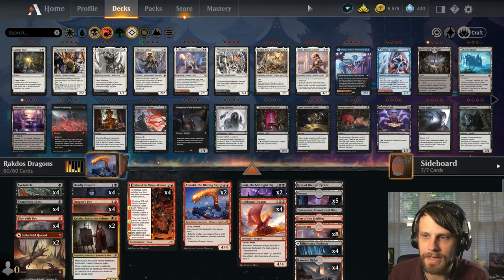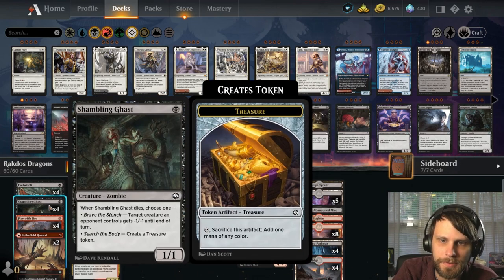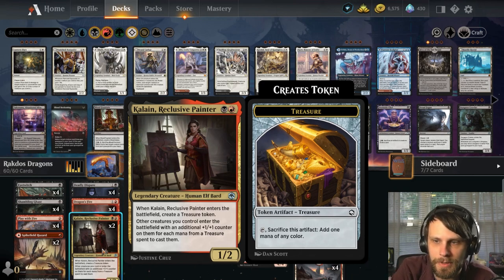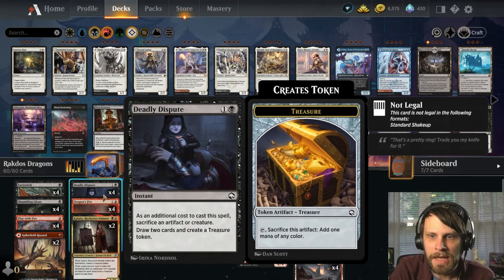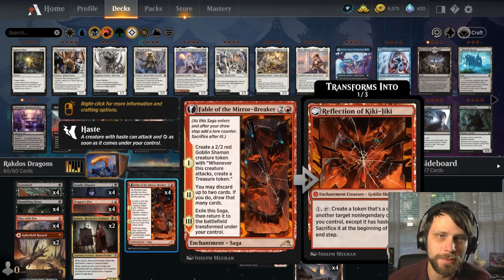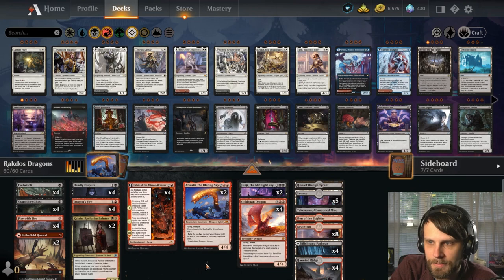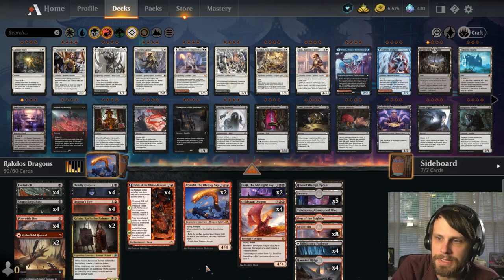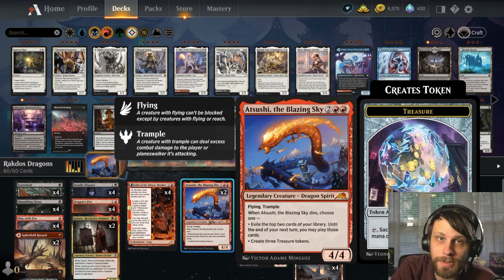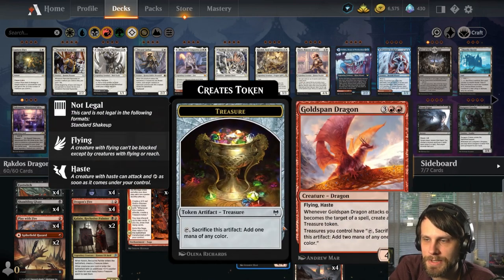Today's deck is Rakdos Dragons, and it does have the treasure sub-theme. We've got Shambling Ghast which can spit out a treasure, Kalain which will hopefully bolster our board and also spits out a treasure, Deadly Dispute which gives us treasure, and Fable of the Mirror-Breaker whose token when it attacks gives us treasure. The idea is to use these ramp spells to get us to four and five mana — at four mana we can play Atsushi, and at five mana we've got Junji as well as Goldspan Dragon.